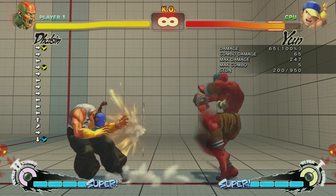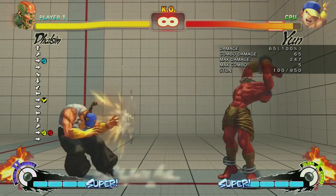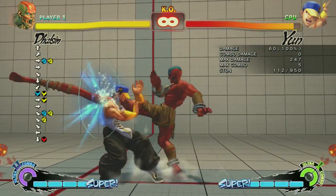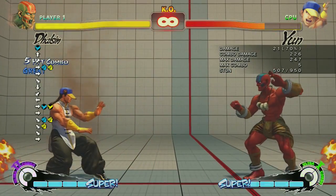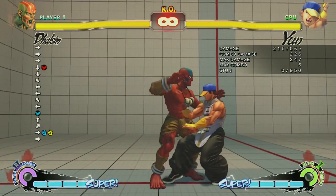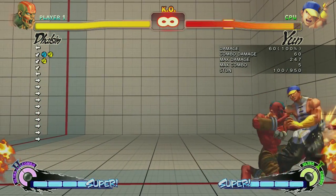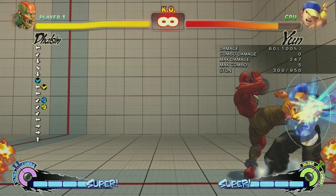Here's Dhalsim. His buffed back medium kick goes to flame better — does it? Really? Thanks for getting hit by that, Yun. That's like his buff, right? Stand short juggles. At UFGT I swear, playing to win, I got back medium kick off of that mid-screen and it just doesn't work anymore. Only stand short — it's crazy. At least against most characters. There's some character-specific stuff, but mostly just stand short.